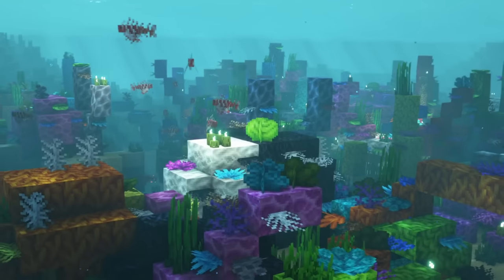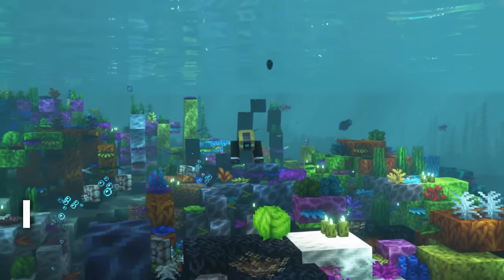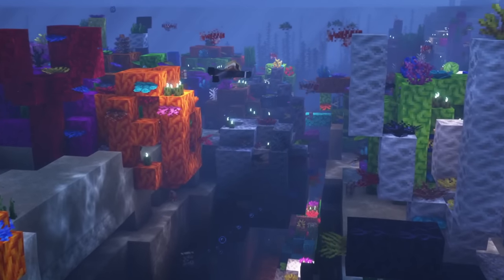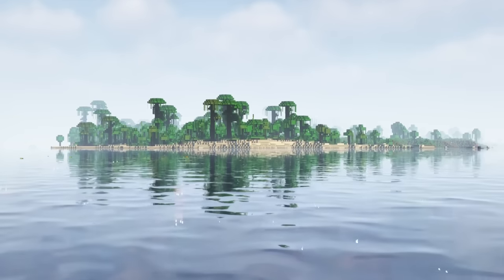Hey guys! Welcome back to another video on this channel! The Upgrade Aquatic mod for Forge aims to improve oceans and rivers in Minecraft. The mod tries to offer unique and exciting content while expanding the world below the surface of Minecraft's oceans, staying true to the feel of vanilla Minecraft. There are new mobs, plants, items and more. So let's dive in!